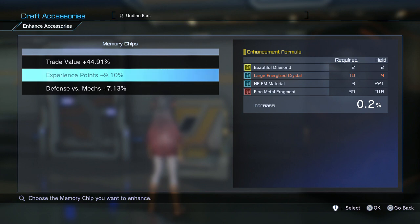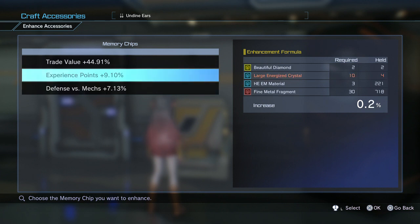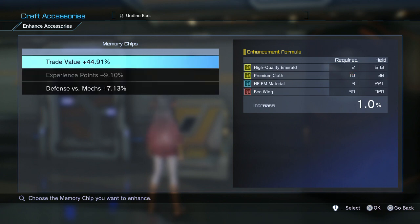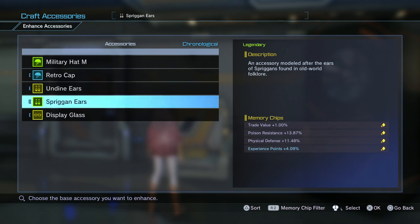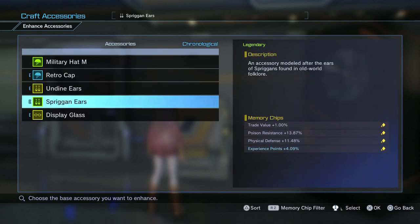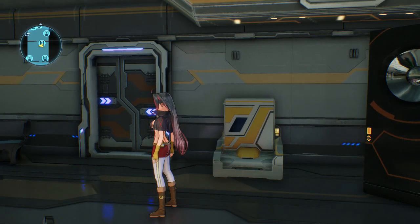You'll need Large Energized Crystals — two beautiful diamonds, three HEEM materials, ten large Energized Crystals, and 30 Fire Metal Fragments. That's quite a difference in material types between these. Each time you increase the accessory, the EXP boost probably increases over time with each upgrade. So that's pretty much how you do that — that's the experience-making part.